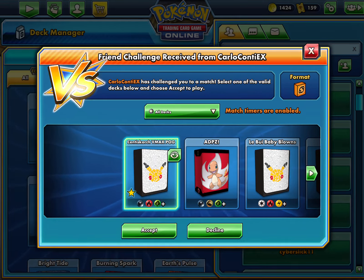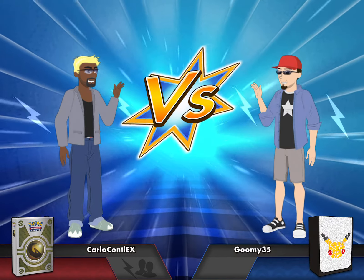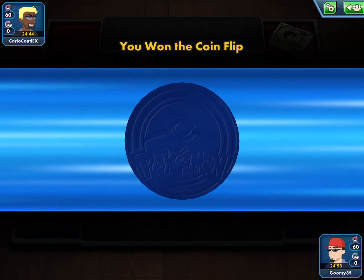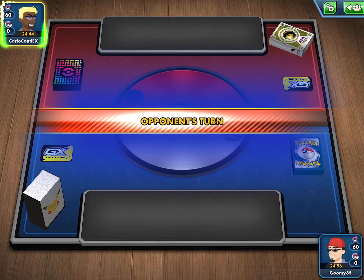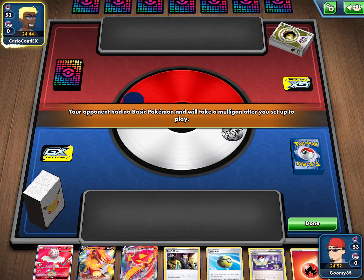We're playing round four of the pogs tournament, going up against ADP Zacian. If we can go second that could be a really big advantage. Let's see how the toss goes. Okay, looks like we did win the coin flip — that's really big, so we're gonna go second in this one, which lets us get our Flare Starter with Volcanion set up.